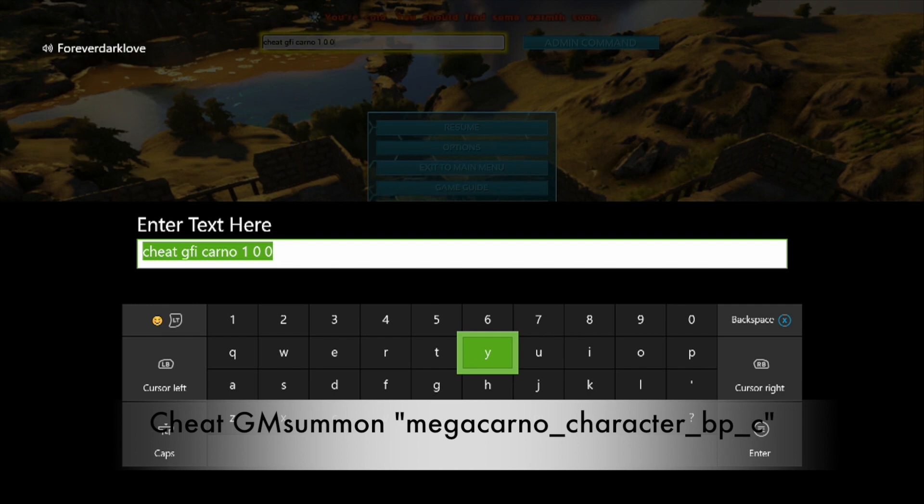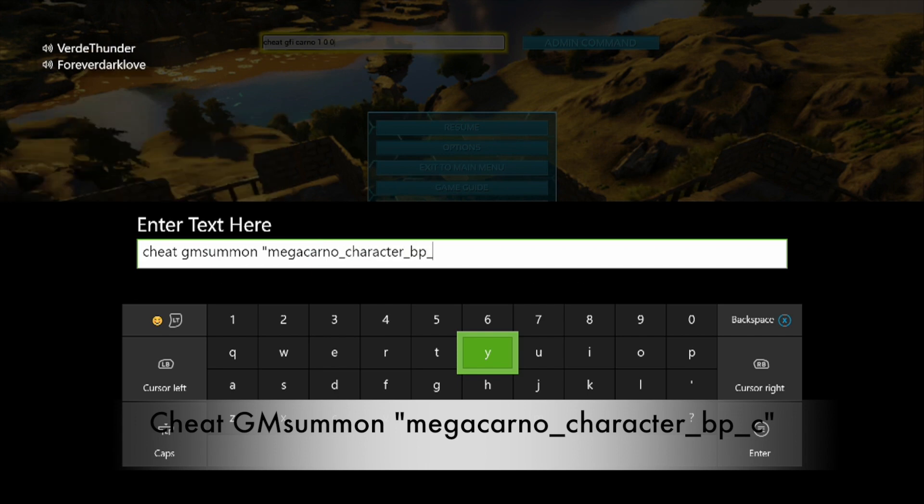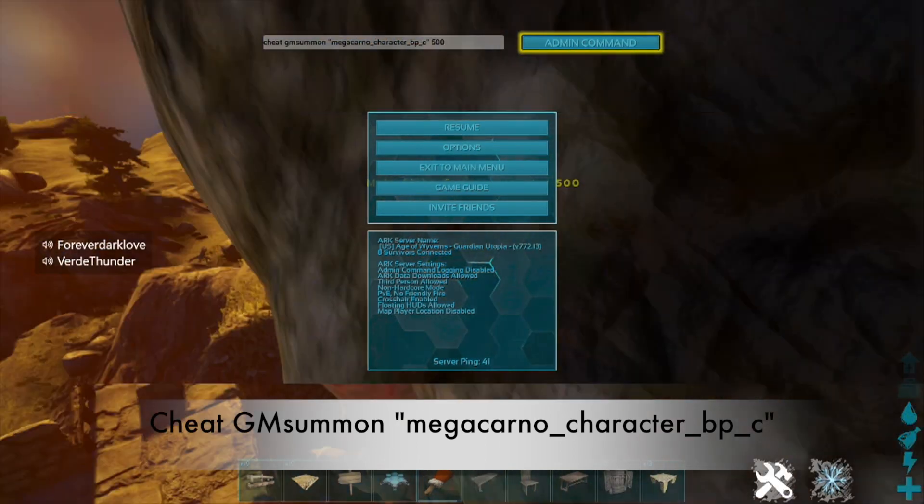The first one is a custom level tamed. But since it's an Alpha, the tamed part isn't going to work - but at least you'll get a custom level, and then we're going to have to force tame it. So go ahead and do: cheat GMSummon "MegaCarno_Character_BP_C" and then whatever level you want. So if I type 500, it's actually going to give me a 50% tame bonus added on to 500.